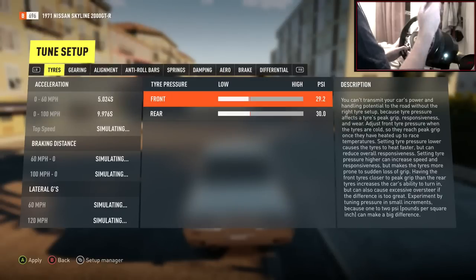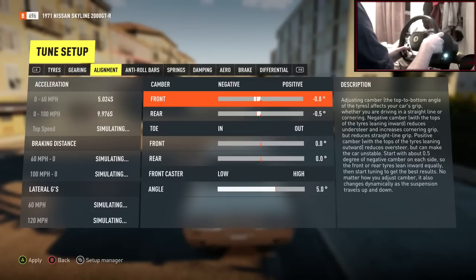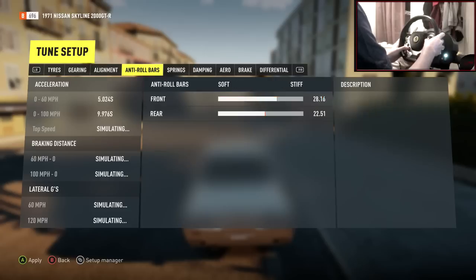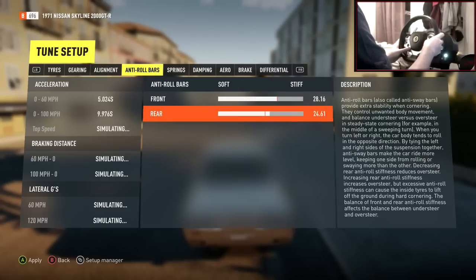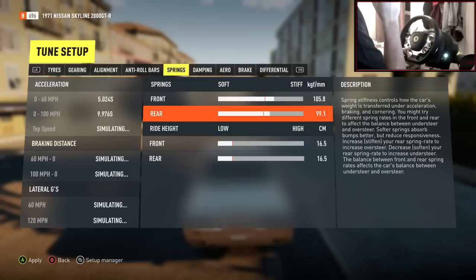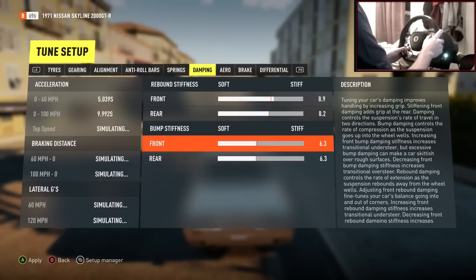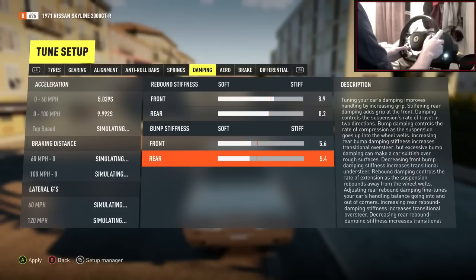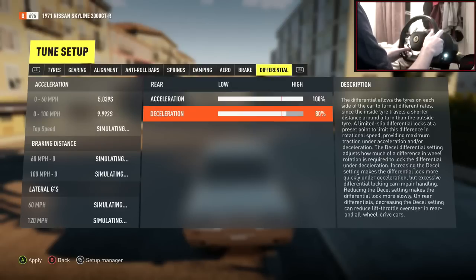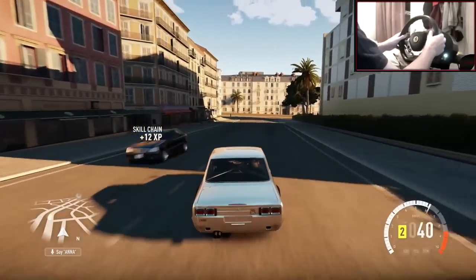Gearing feels fine so I'll leave that. Taking the PSI down in the front to get a bit more feeling in the wheel. Taking the camber up in the front and rear to get the wheel spinning more. Leaving toe for now, 5.5 caster on the front. Making anti-roll bars a little stiffer in the rear. Springs — I like my cars quite stiff so I'm taking that up. Ride height all the way to the bottom. Damping — taking the front up just a tiny bit, not messing around too much so I don't ruin the balance. Brakes leaving that. Differential — acceleration to 100 and deceleration to 100 as well.